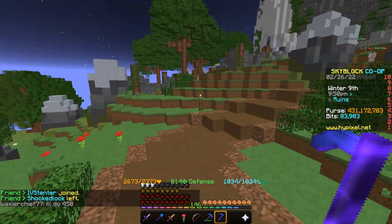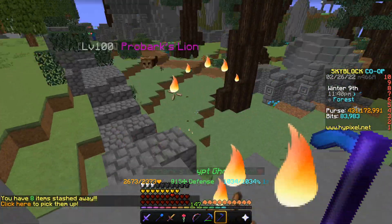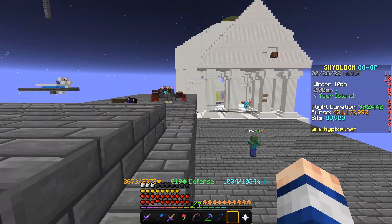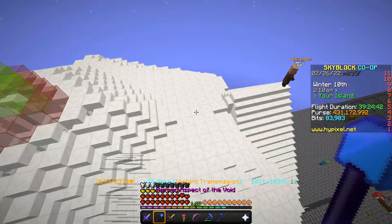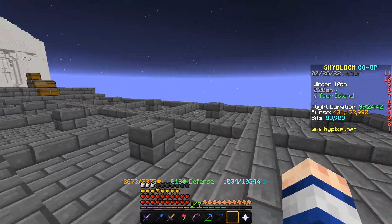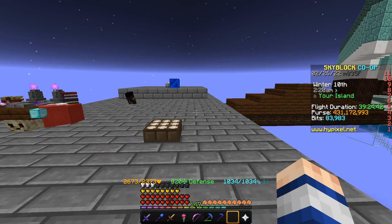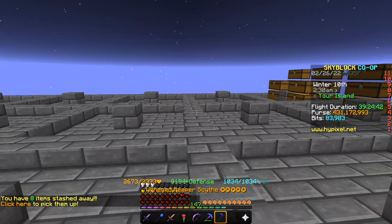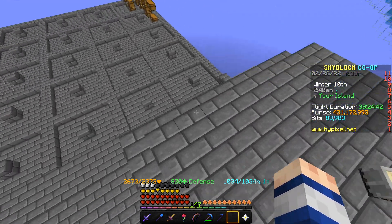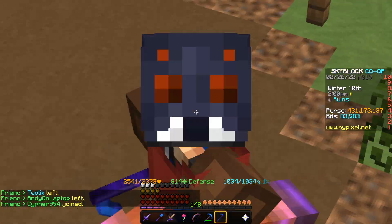Even without abilities considered, the Reaper Scythe is still strong. Being able to summon in mobs to tank for you is great. Depending on what you summon, abilities are roughly equal — summoning a mob that deals 250,000 extra damage per hit is super strong, almost equal to dealing double damage on back hits. There are also more people using the Reaper Scythe for its ability than the Livid Dagger. In my opinion, those abilities are about even. If you enjoyed today's video, please consider subscribing. See you guys in the next one — peace out.